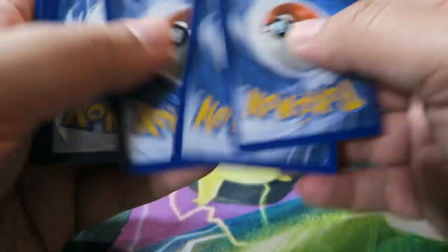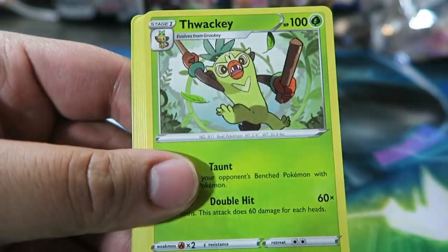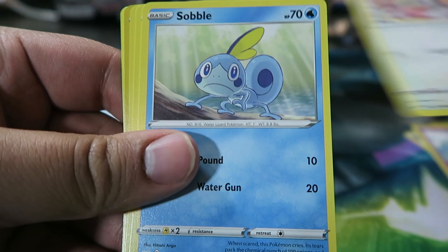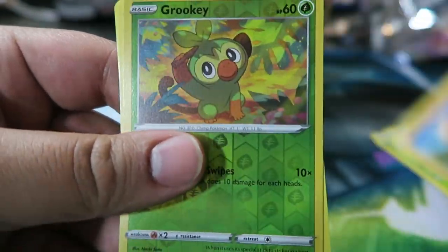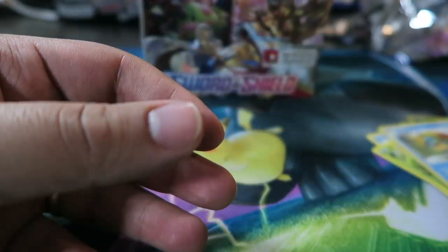Everybody wants the Zacian or the Zamazenta, so... We have Haunter, Thwackey, Palpad, Blurring Ponyta, Minccino, Sableye, Blipbug, Baltoy, Reverse Grookey, Fire Energy, and our Rare is Dreadnaw.